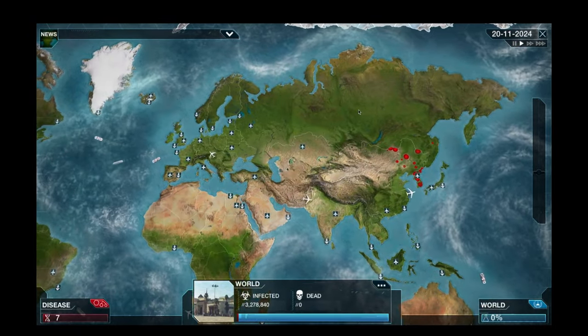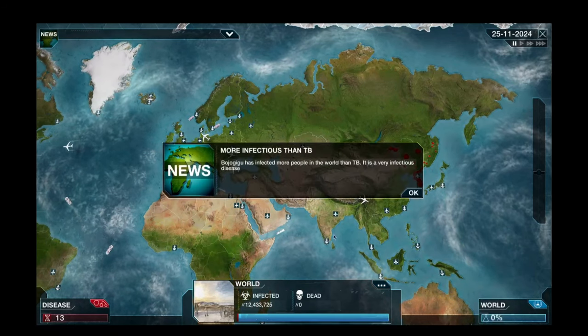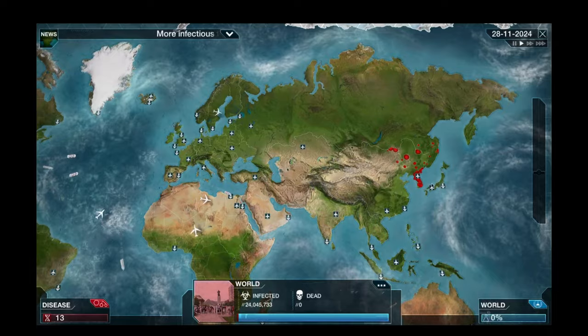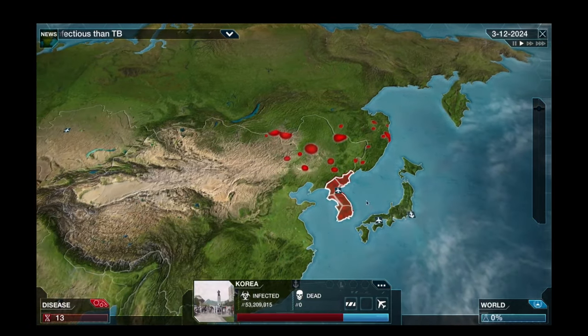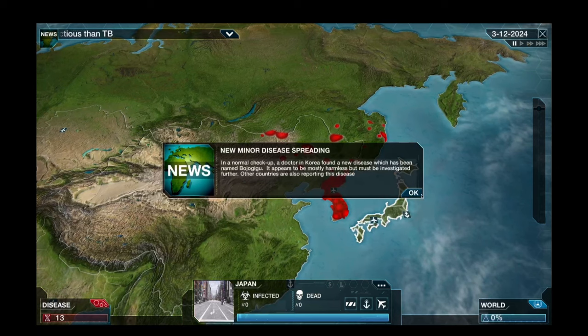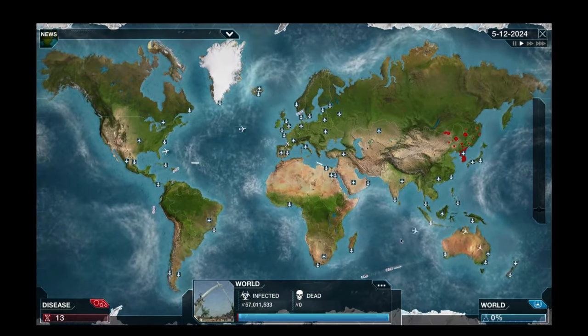No sheep - I'm looking at you Wales, keep away from those sheep. We are really starting to spread now, we're up into Russia. We've developed blood vessel damage already. We're up to 12 million infected already - more infectious than TB. North and South Korea has looked better than this. A new minor disease is spreading - they are very aware of us now, at this point we need to be careful.